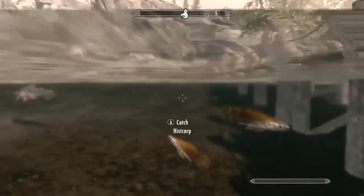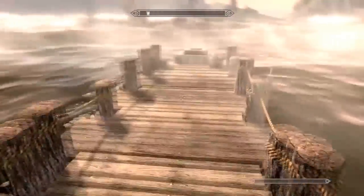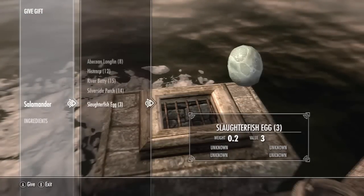Abecean longfins, river beddies, silverside perch — those are all the fish you can see. We've got carp as well. I'm going to go over what kind of fish you can put in here. Basically, you activate the fish hatchery and deposit fish.